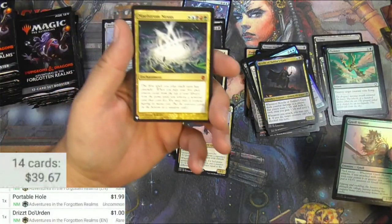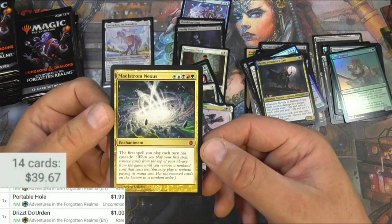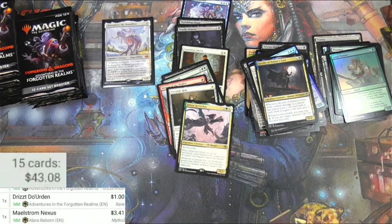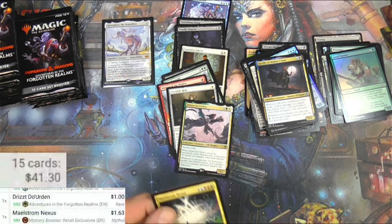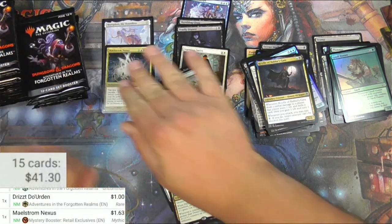Another mythic from the list — Maelstrom Nexus! First spell you play each turn has cascade. Well, that's got some serious possibilities. The list version is only a buck or so, but that's okay — I guess I can put it in the mythic pile.